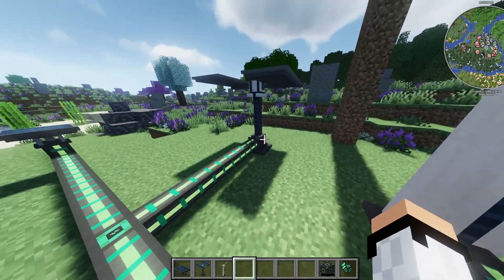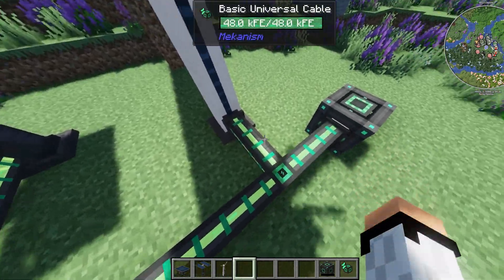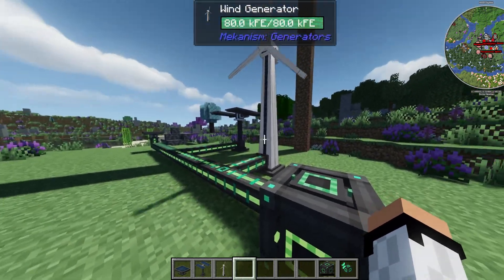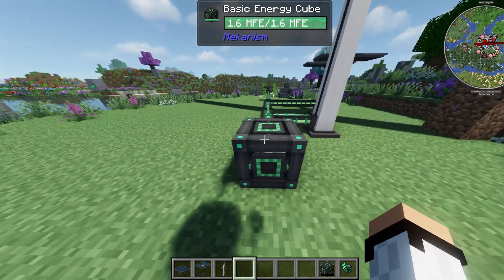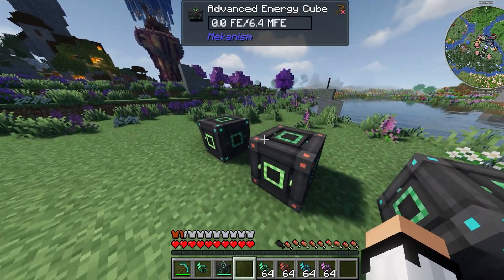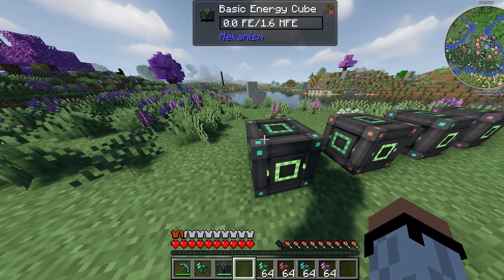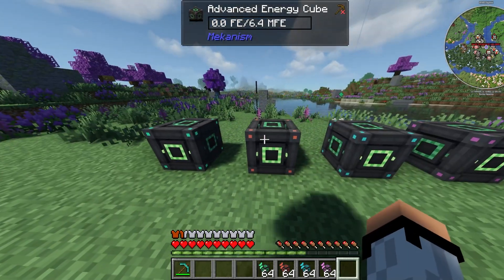Both generators have advantages and disadvantages — you can mix them together, for example four solar generators and four wind generators. Just remember to plug them into an energy cube or somewhere to store the energy, because any excess energy will get stored in your energy cube for later use. Energy cubes are very very important and probably the best thing in Mekanism — it's exactly what it sounds like: an energy cube that stores energy.